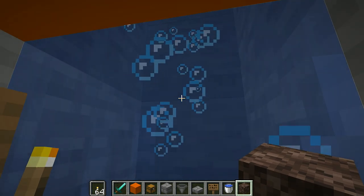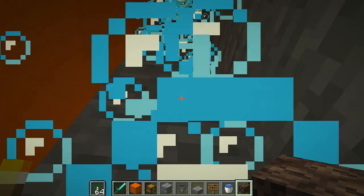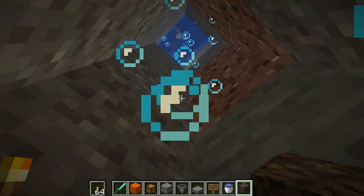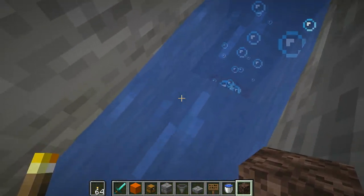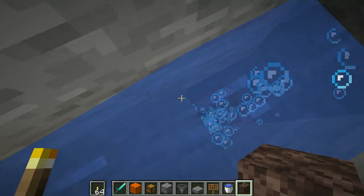Break the bottom block and replace it with your soul sand. Check the bubbles out — bubble elevator is now working! Let's step into the bubble elevator — woo-hoo! Your skeletons are going to go flying up, which is fantastic. There's your bubble elevator, complete and done.